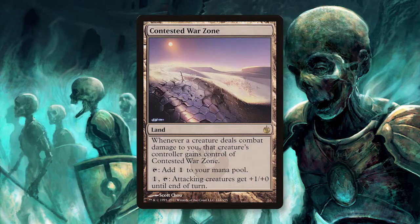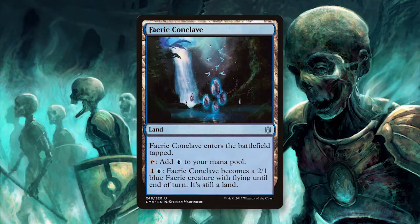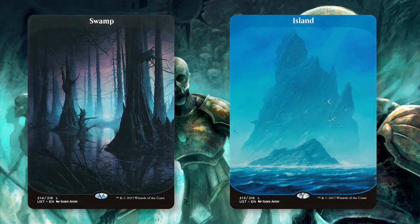A playset of Contested Warzone also allows you to buff up your horde of zombies before you swing for lethal, and a few man lands like Faerie Conclave allow you to have outs not only to finish off your opponent for a few points of damage, but also protect yourself against oncoming attacks at a relatively low cost. The rest of your deck is simply filled with Islands and Swamps to make sure you will be adding tons of cards to your hand every time you cast a Treasure Hunt.